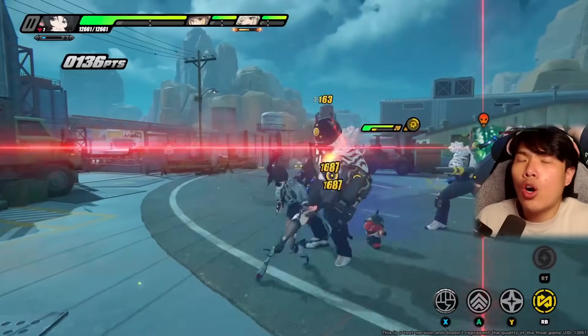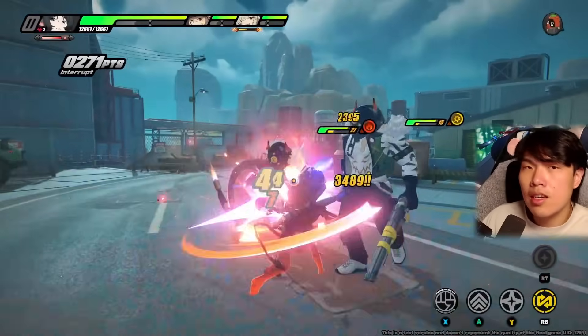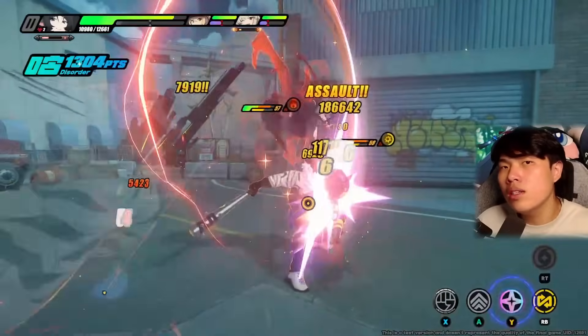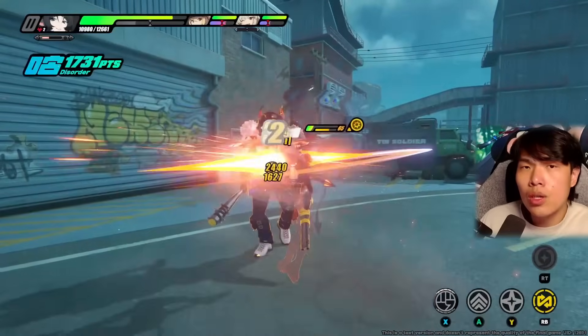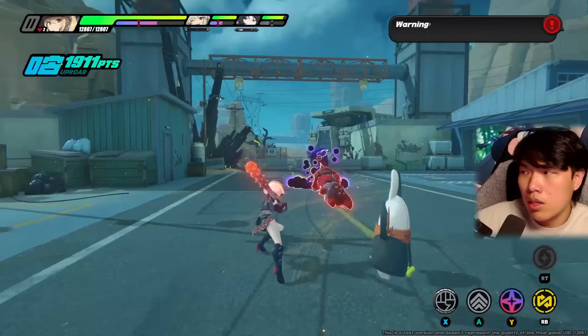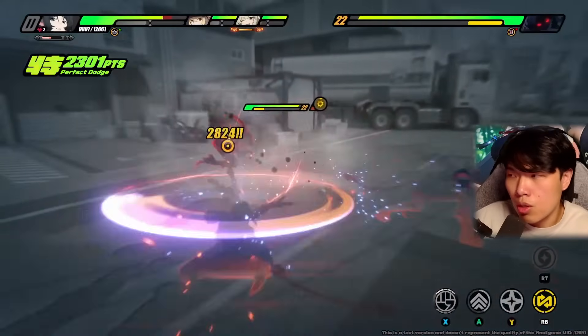A rough rotation concept for Bernice: first open with a support — this can be Sev, Caesar King, or Lucy — after applying their skills, swap into Bernice, since she always starts battle with 100 heat. Apply Afterburn, then instantly switch into your main DPS — Jane Doe, Grace, or even a crit DPS. Any unit attacking the enemy can trigger Afterburn once every 1.5 seconds. After the main DPS rotation, swap back to Bernice, use the EX special double flamethrower to generate heat, and repeat — slotting in your support whenever possible.